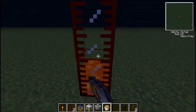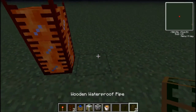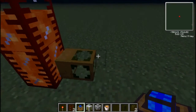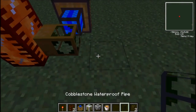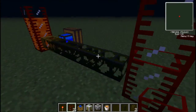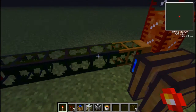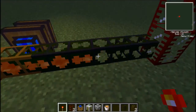We're going to fill these two tanks up with lava. What we're going to do is put a wooden waterproof pipe, because that's the only pipe they can hook up to. Then we're just going to use some cobblestone and put another pipe here, with a couple tanks here. You put a redstone signal of any kind, and as you can see, it is now moving and flowing.